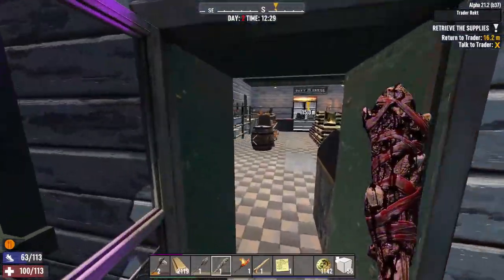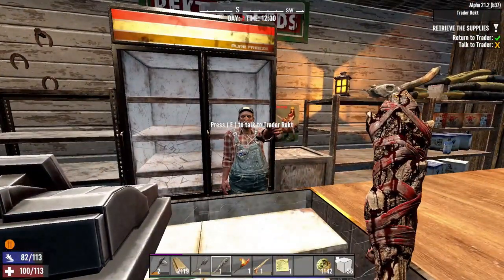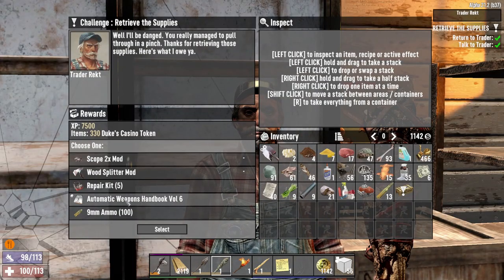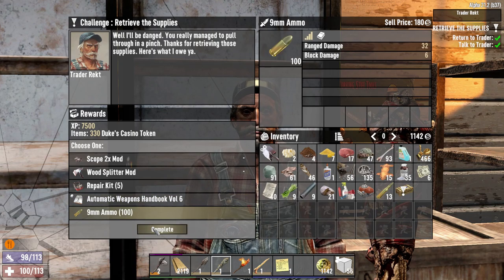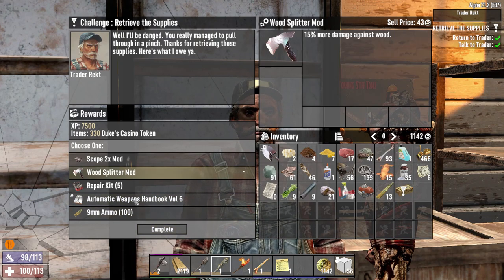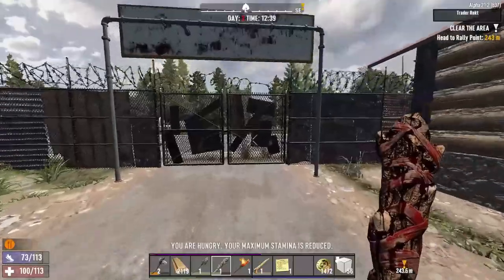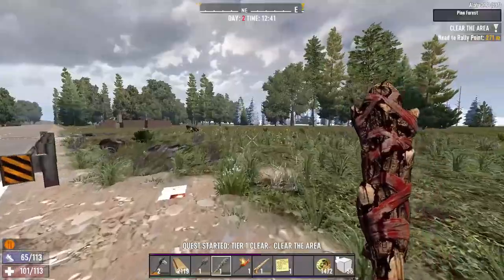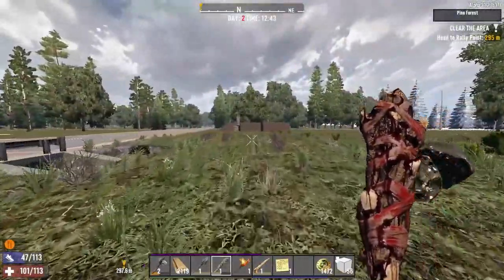Then we'll start going back into intelligence for Forge Ahead. We'll get the Forge Ahead books better if we're stronger, so strength first. Automatic weapons handbook — more ammo. Wood Splitter — I want that on my axe. Do one clear and then get back toward working on the base. I should eat some food — I'm below half health, which means I'm going to start losing health and stamina.